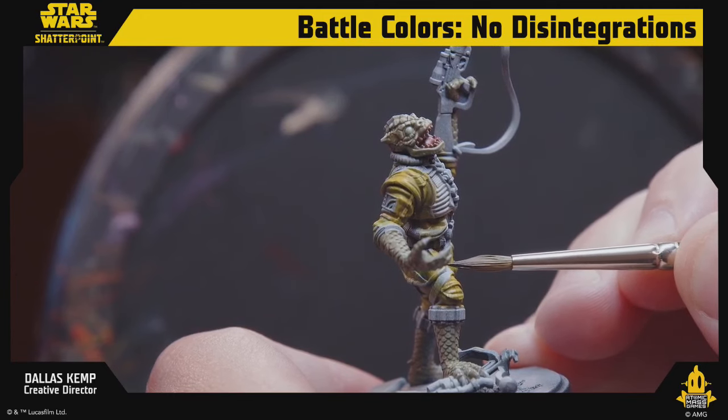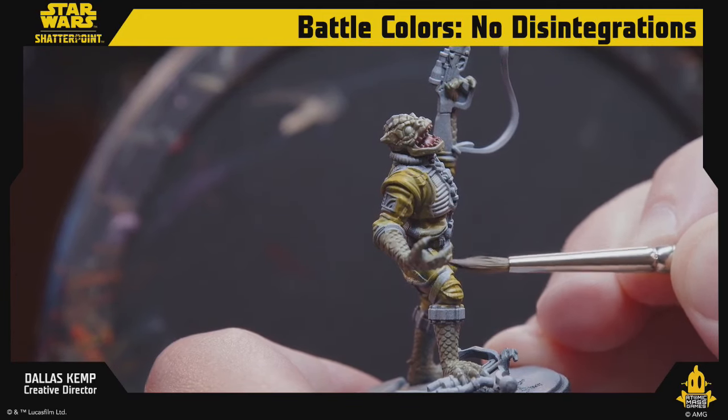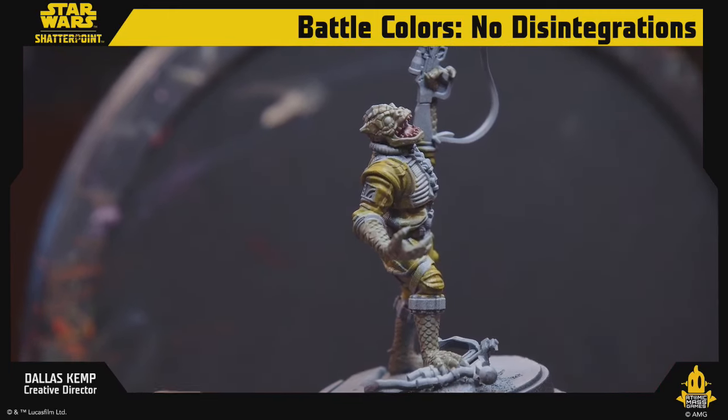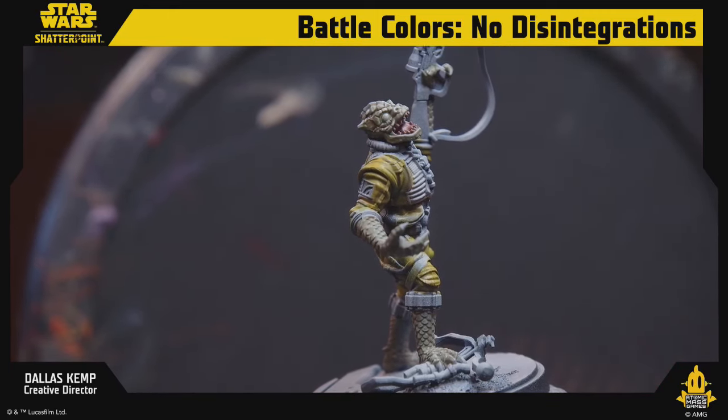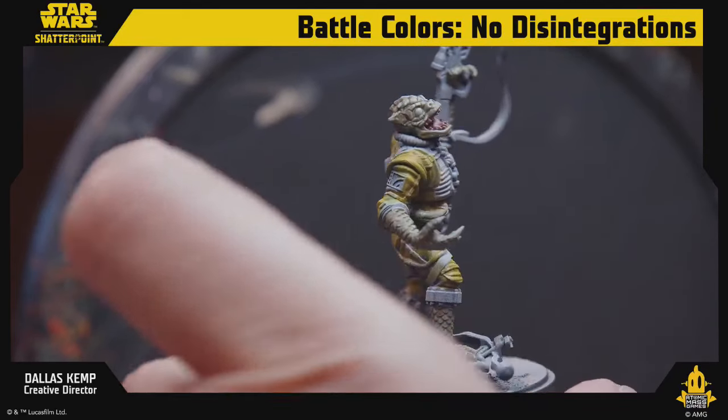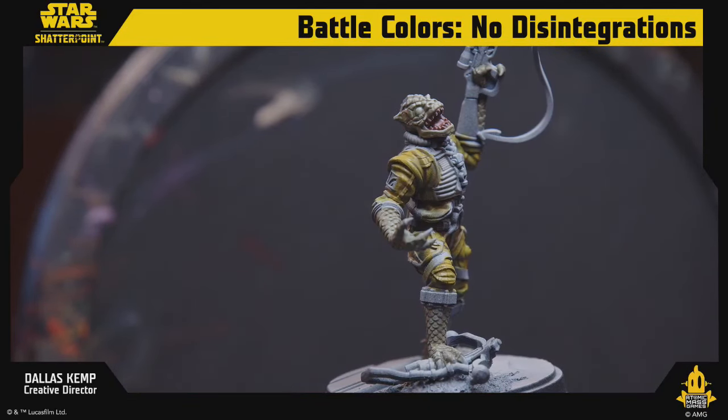When we paint for a studio we like to show off the whole miniature all the way around. For tabletop I like a little deep shadow and softness on the back — it doesn't matter. Let's go a little brighter, I want to start highlighting.